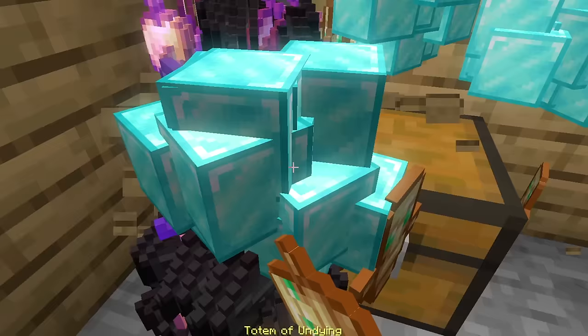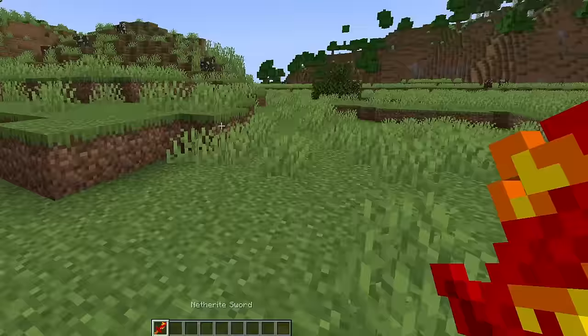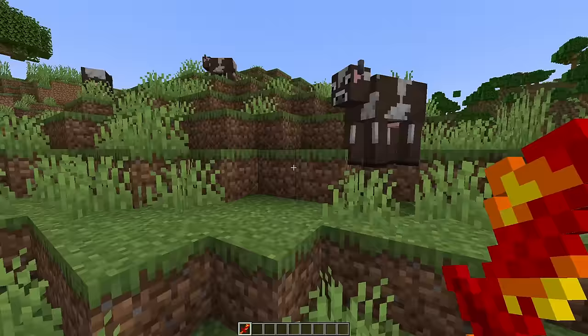I started with some of the most OP items in the game: netherite armor and tools. I don't know who Nasertic is. I drew some flames over the sword and then colored it red. This sword looks cool, but I have no idea what it has to do with Nasertic.